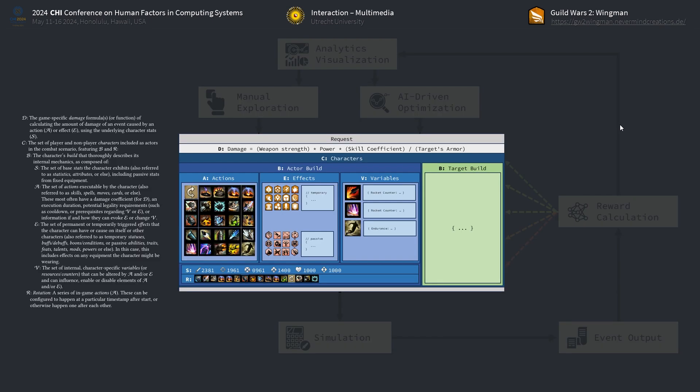To be more precise, everything in the center box here is part of the request for one simulation step. We have a set of characters — in the easiest case, one player and one target. Each character has a build. A build consists of actions that could be executed by the player. They can have an animation time, damage coefficients, they could trigger effects or apply status conditions, change variables in the game, and might not always be legal to execute at every time step. There's also a set of permanent or temporary effects, which can be triggered by actions or other effects, and can affect variables or character attributes. The last thing the simulator requires is a rotation, defined as a sequence of actions by timestamps, to compute the end result. What we get is a series of events per timestamp, which could be actions executed, effects triggered, or damage dealt to any actor.